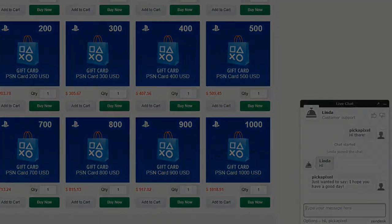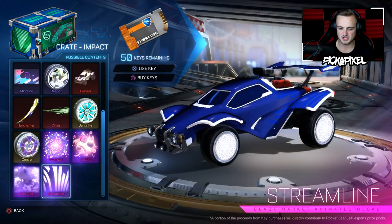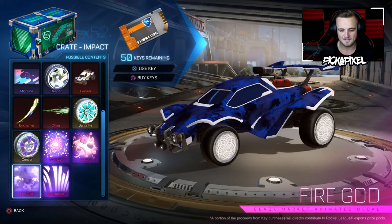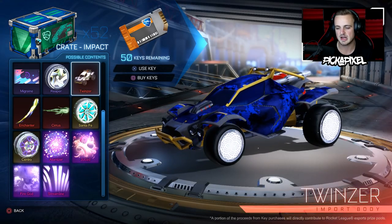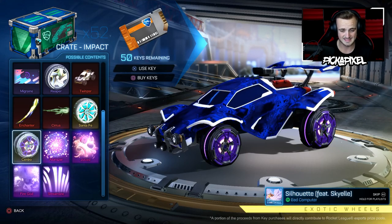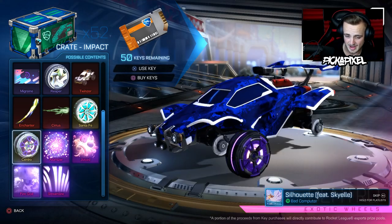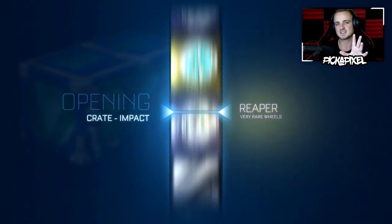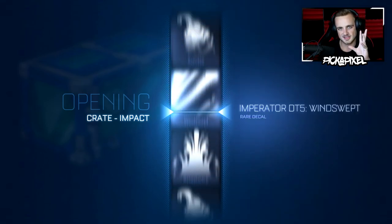Alright, we have 50 keys. We're going for Streamline and Juice — those are the two black markets from this crate that I haven't got yet. I've had Fire God twice already so I'm not too bothered about getting that again. I'd love to get some more painted Centros, and painted exotics either in the crate or in the trade-ups. If I've figured this out correctly, this is being uploaded on a Sunday.